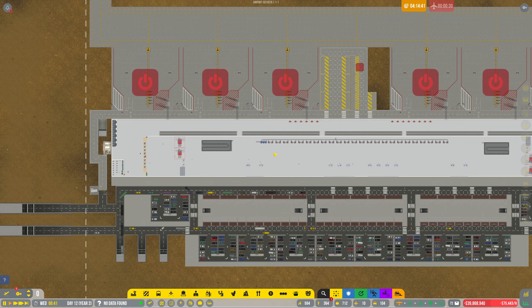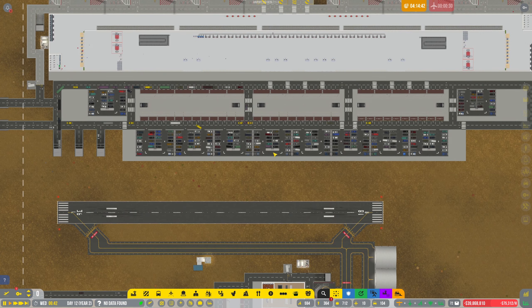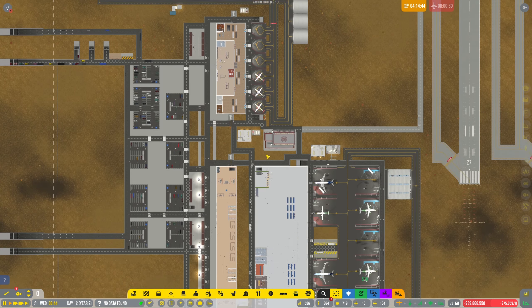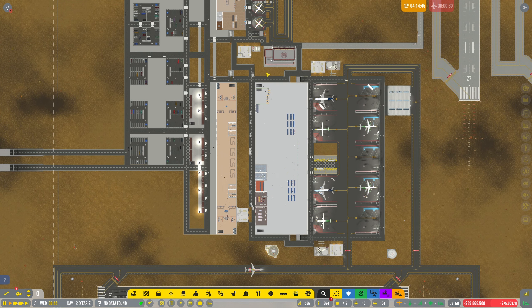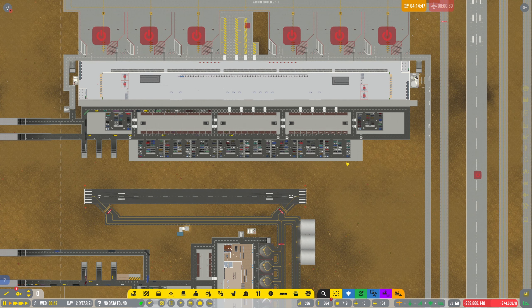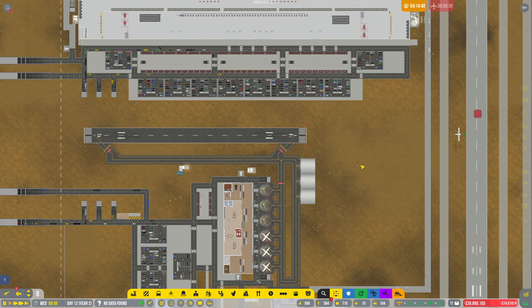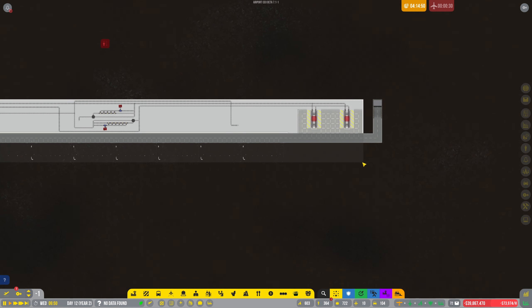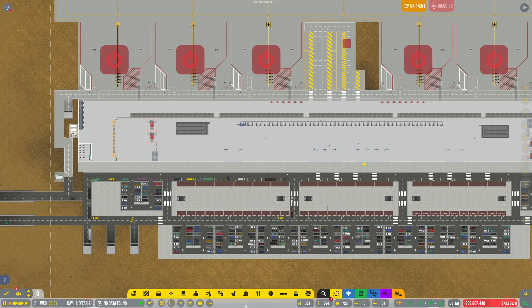I need to think about how I'm going to connect Terminal 3 to the other terminal — they're not connected other than walking. I could probably do walking somewhere, but it's going to have to be underground. That is going to be an absolute nightmare.